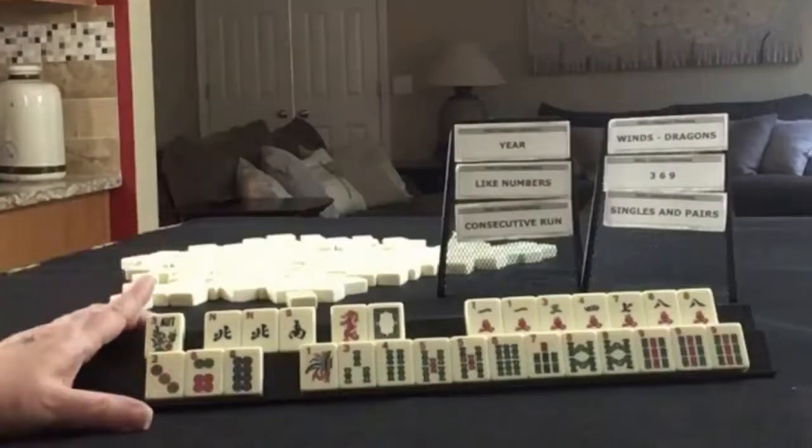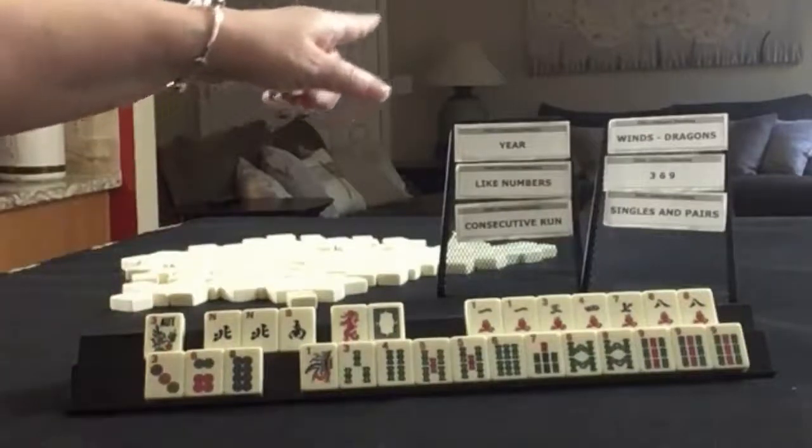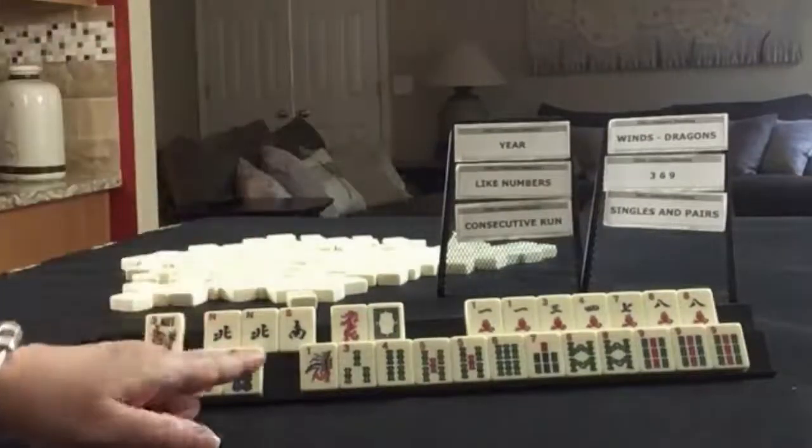If these were your tiles, which two categories would you force with these tiles? And what would be your first discards?